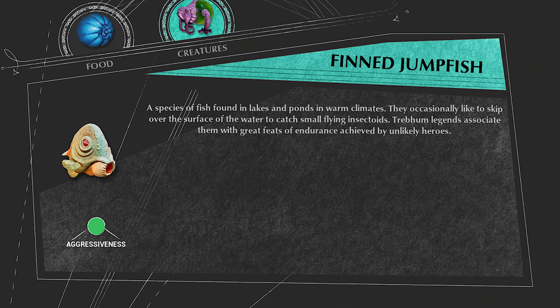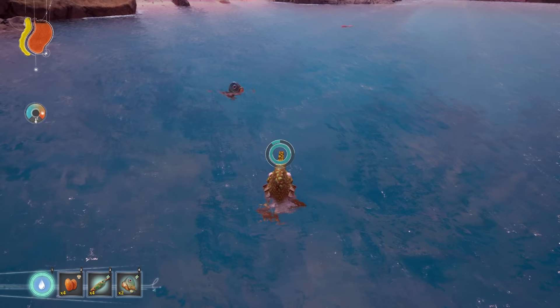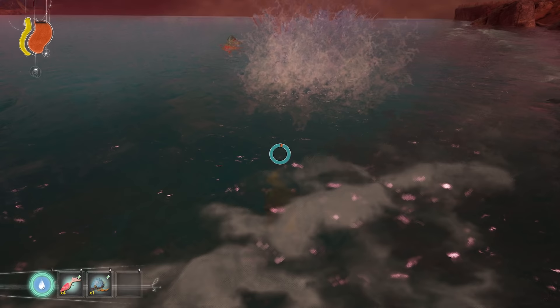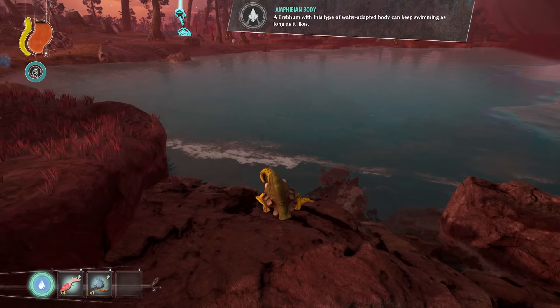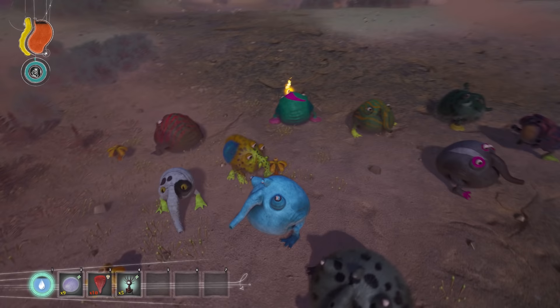Finned Jump Fish. This is a fish that likes to jump out of the water and can be found in large bodies of water once you reach the desert biome and beyond. There is one hidden Finned Jump Fish you can find in Chapter 1 in a lake after talking to the second elder. Trebom that eat it gain the amphibian body mutation and 60 HP.